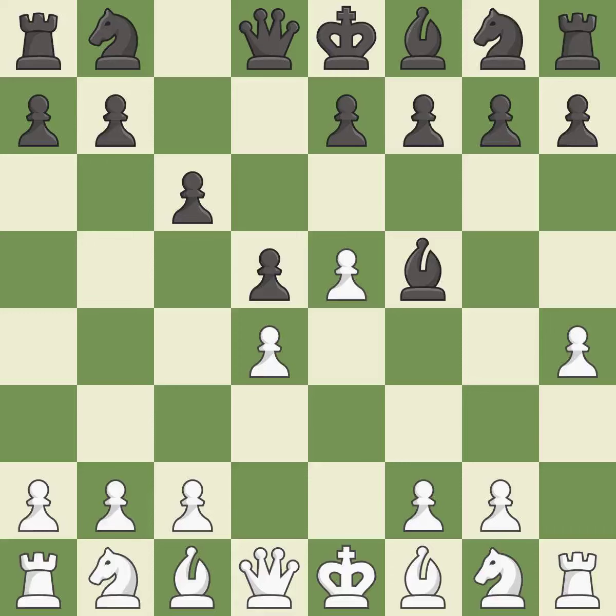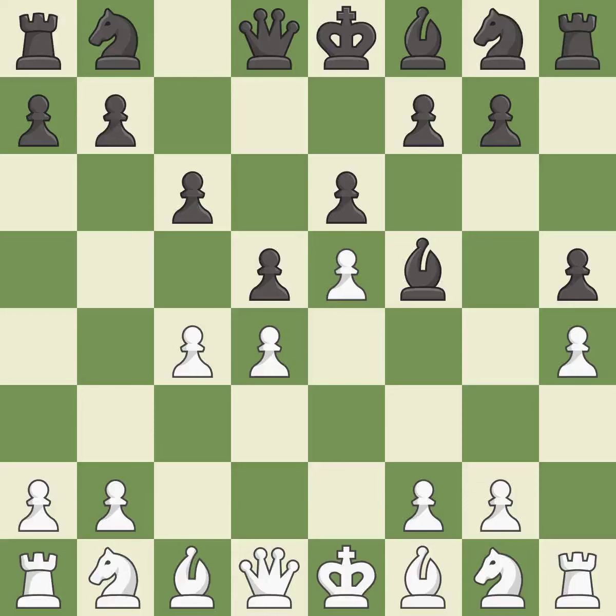h4 gains space on the king's side and controls the g5 square. The bishop is ready to be developed to an active square. This develops a knight off its starting square, getting it into the action.